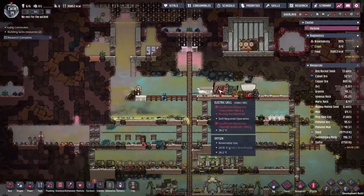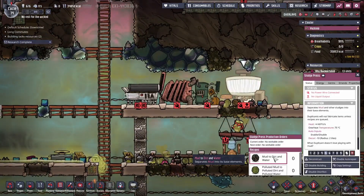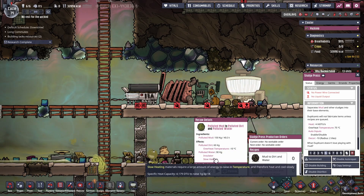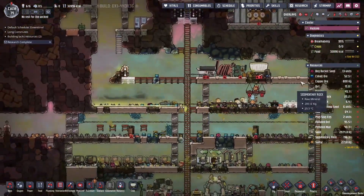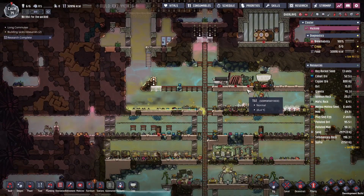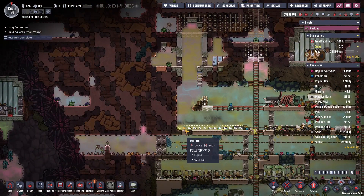We're finishing up our dining area and sticking in our cooking area at the back. I've been looking at this new building — the sludge press — it lets you turn mud into dirt and water, which sounds great. You can also take polluted mud and turn it into polluted dirt and polluted water. We've got 15 tons of dirt right now, so I think we can hold out on building the sludge press for a little while longer.